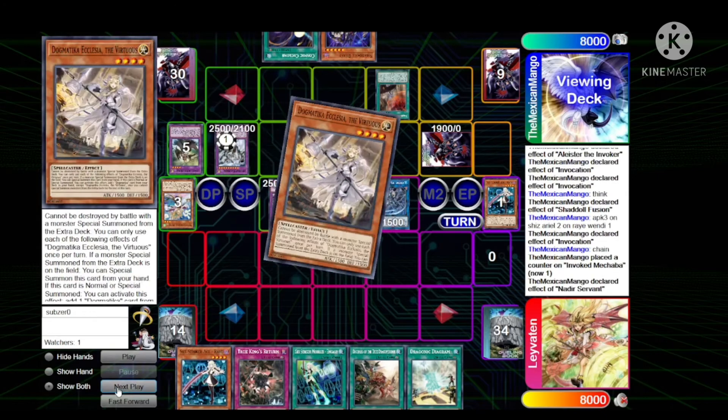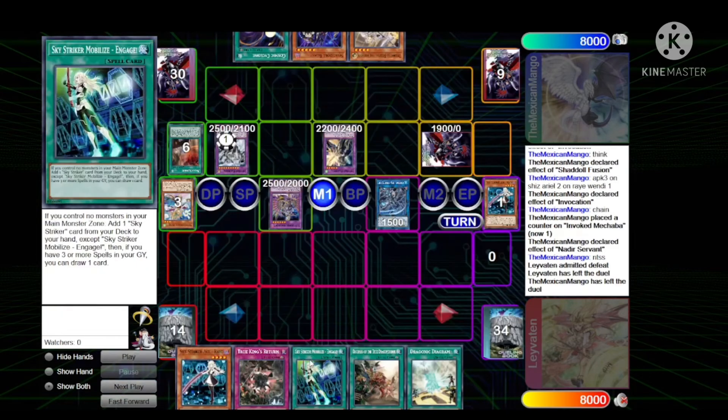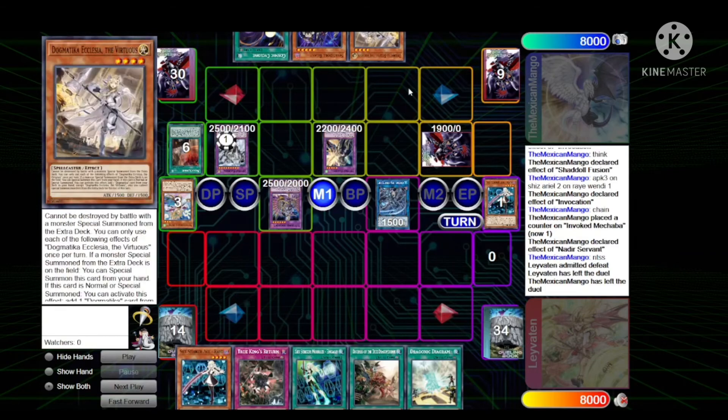Mexican Mango wins — Shaddoll Invoked Dogmatica takes the W. That last hand was pretty insane. I'm actually surprised this deck has fallen off a little bit — I haven't seen much of it played at all — but it's still a decent deck, it can still slap meta decks, so just be careful. Shout out to Mexican Mango and Levyton. If you guys enjoyed, thumbs up, subscribe, let me know what you think in the comments, and I'll catch you guys in the next video — peace.